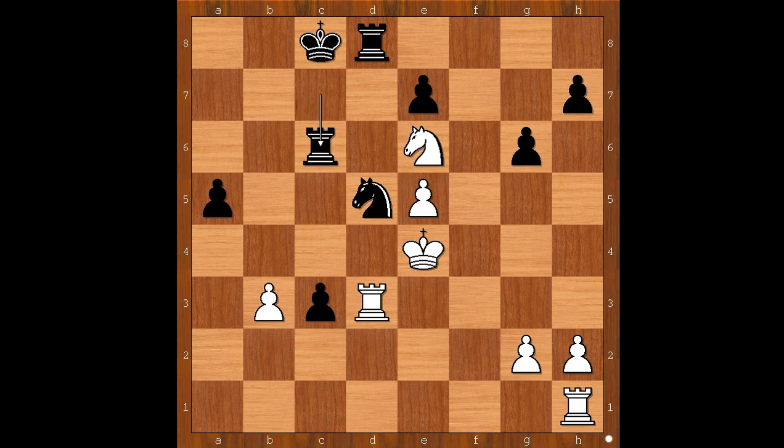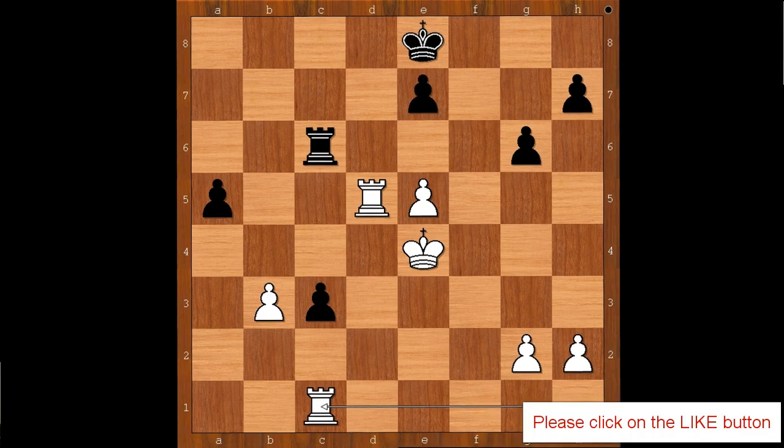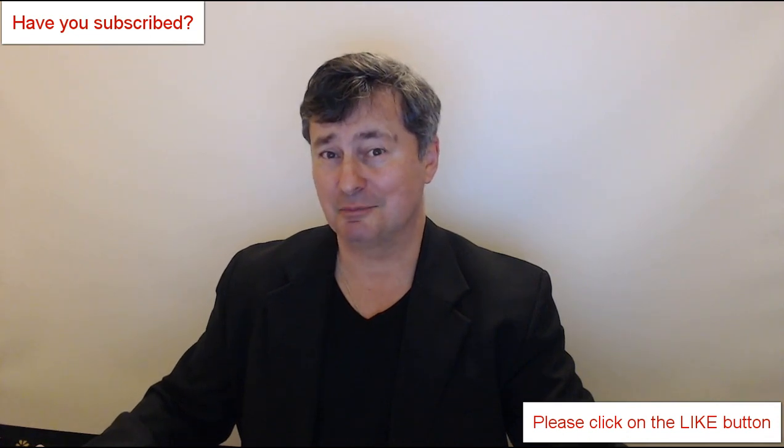The one line goes like this: rook takes on c6, knight takes rook on d8, king takes on d8, rook takes on d5 check, king to e8, and perhaps rook to c1 — and I guess we can stop here. At some stages of the game, the player with black pieces had lots of choices, and sometimes when that happens it may cost you time. Did something like that ever happen to you? What do you think of this game? I hope that you enjoyed watching this video. I wish you good luck with your chess, and bye for now.